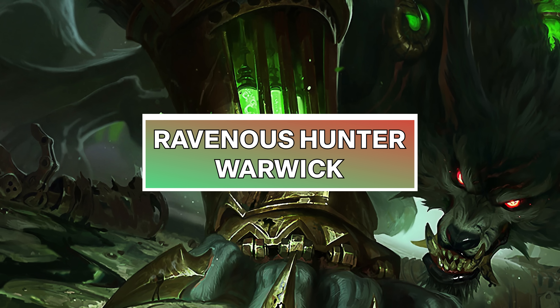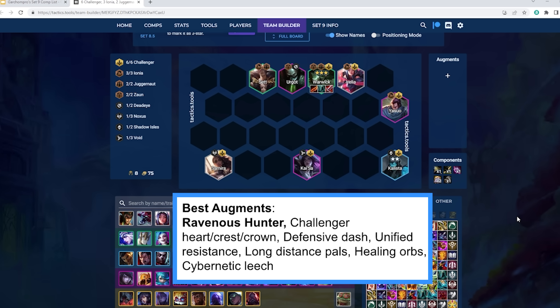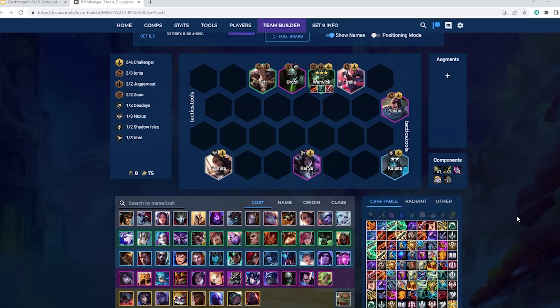The next composition is Ravenous Hunter Warwick. You should only play this composition if you have the Ravenous Hunter augment, as it won't work without it. Ravenous Hunter did get nerfed this patch, but Warwick got compensation buffs, so the comp is basically power neutral to where it was last patch — and it was extremely good last patch. You do need near-perfect itemization for your Warwick. Warwick needs a Quicksilver in order to function, then some form of attack speed and a healing item. Best attack speed item is Rageblade, but Rapid Fire Cannon works although it's a good bit worse. His best healing item is Bloodthirster — you can run Hand of Justice instead, but it's a lot worse unless you have some other healing source like Cybernetic Leech or Vamp Assist.